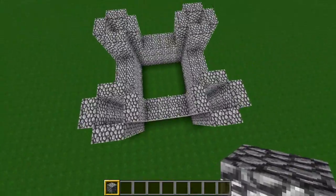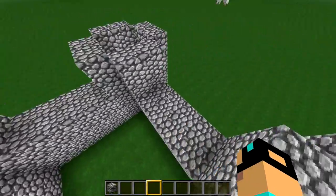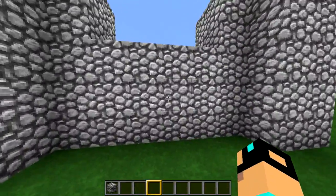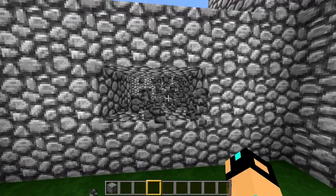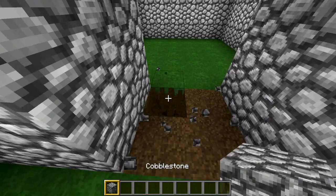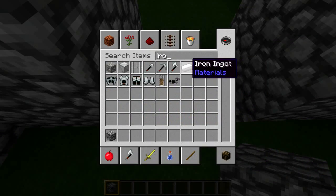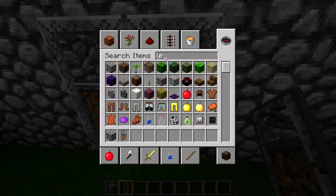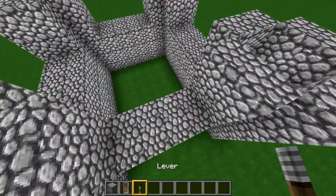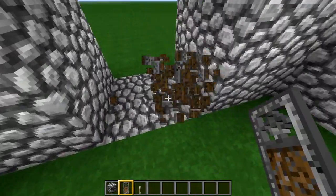If you just want to see the basic structure, you can leave now — or stay for the more detailed part. Start off by making a doorway. This can be controlled with iron doors — there it is — just iron doors.